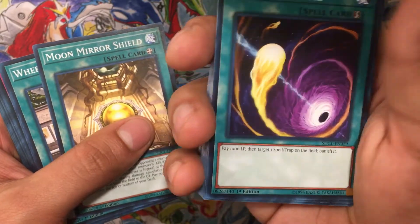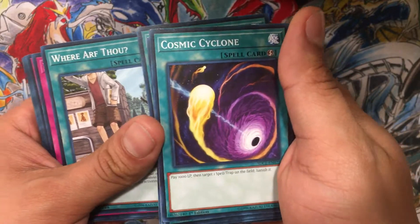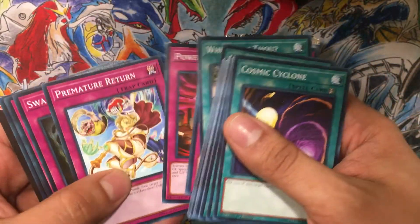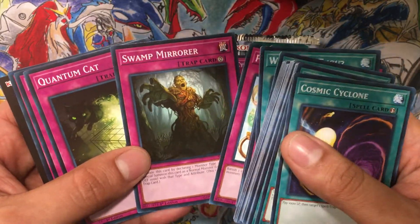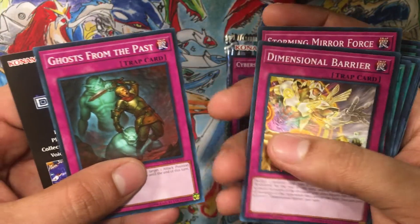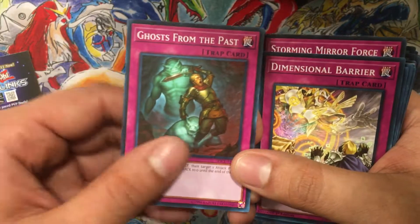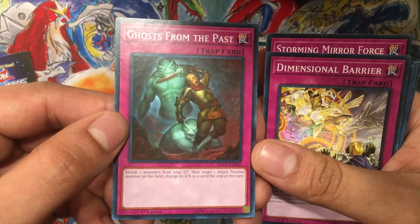Cosmic Cyclone — this is meta, you know. Take out any card that you don't want going to the graveyard — that's a spell or trap — just remove it with Cosmic Cyclone, that's the way to go. Premature Return, Mirror... never heard of that card. Quantum Cat, we'll read those later. A Storming, wow! Dimensional Barrier, ladies and gentlemen!